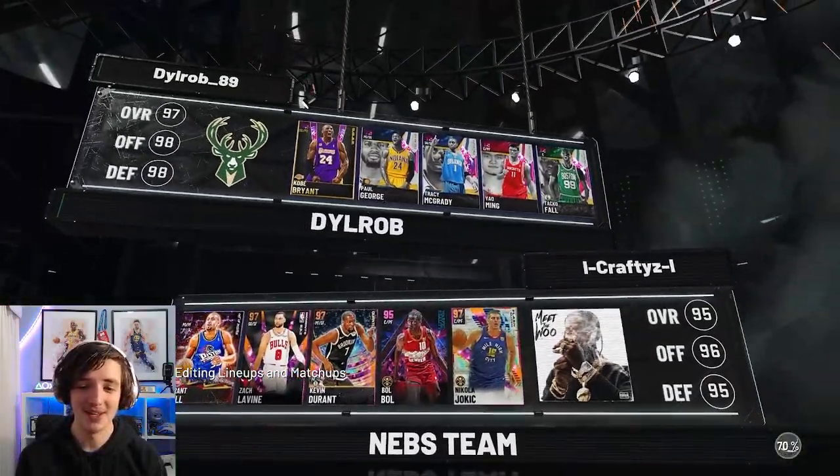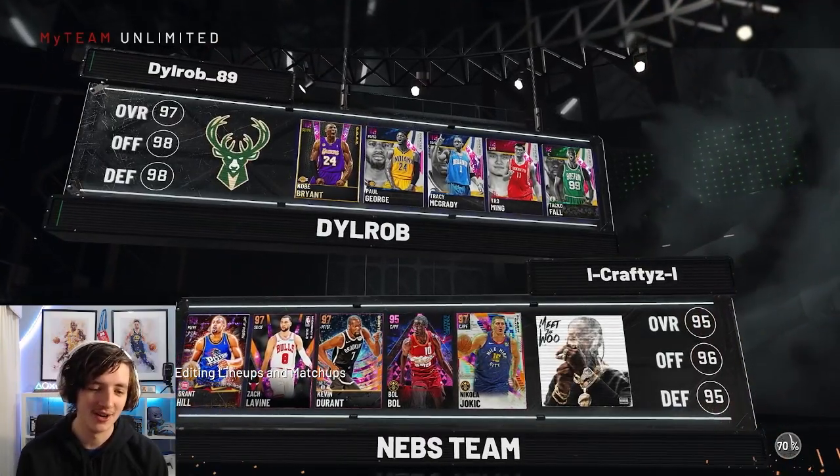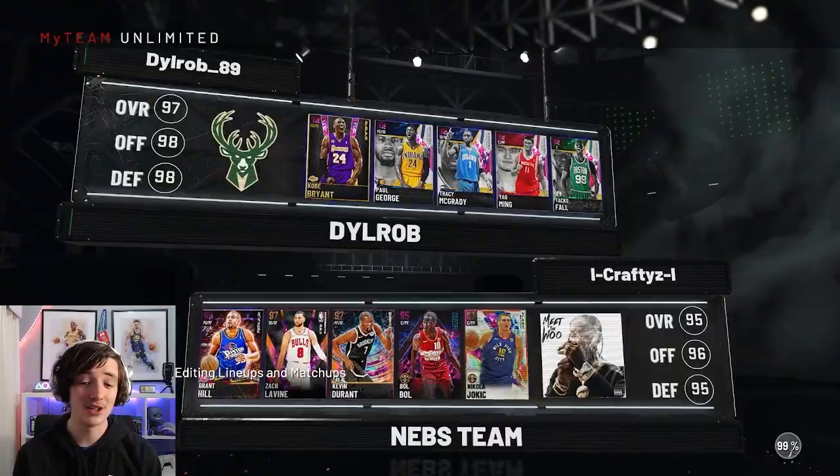Here we go. You can compare the teams here — oh, this poor guy. We've got Kobe, Paul George, T-Mac, Yao, and Taco. He's got Grant Hill, Lavine, Durant, Bol Bol, and flash glitch Nikola Jokic. This is going to be very interesting.